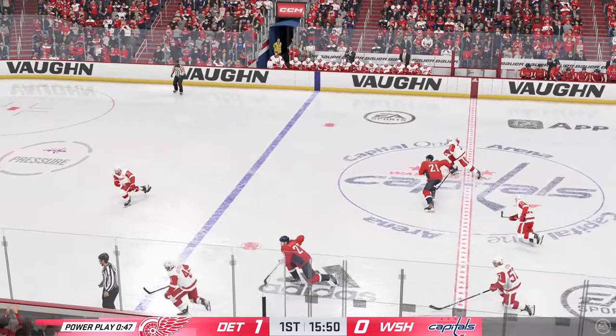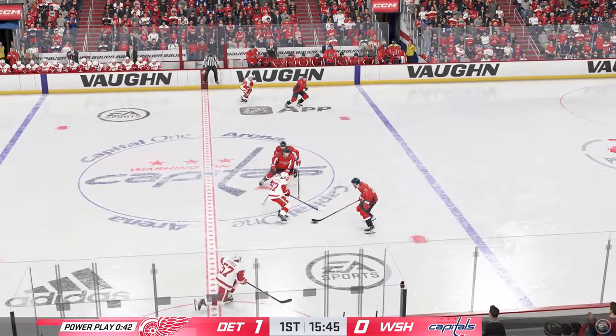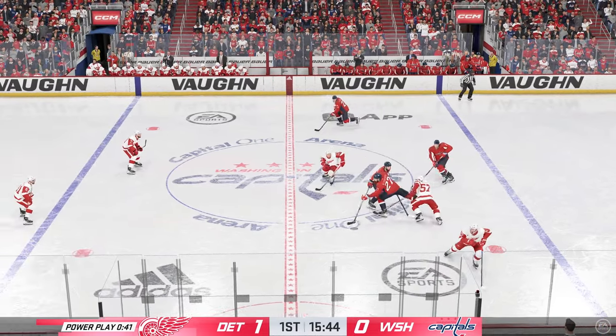Larkin's pass was so difficult, James. He stumbles so he's off balance, and he's still able to corral the puck and get it off with precision to the shooter. That leads to a great scoring chance.